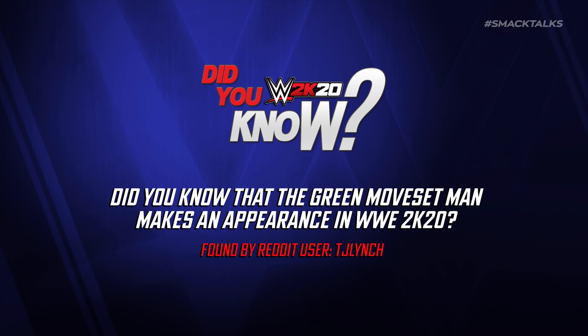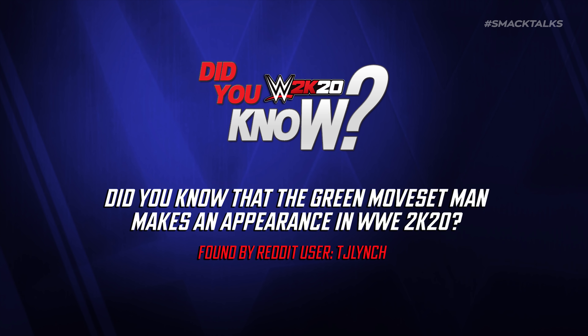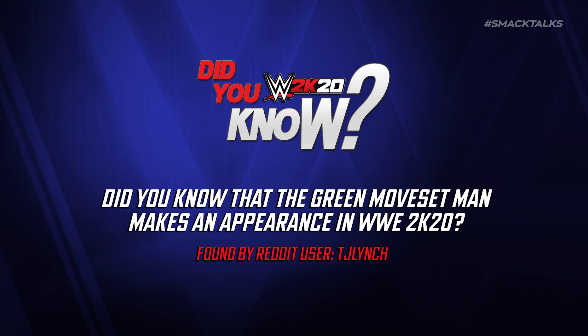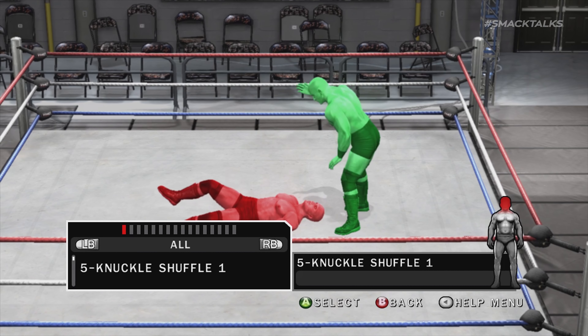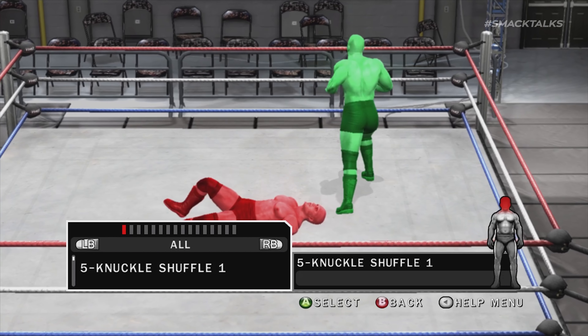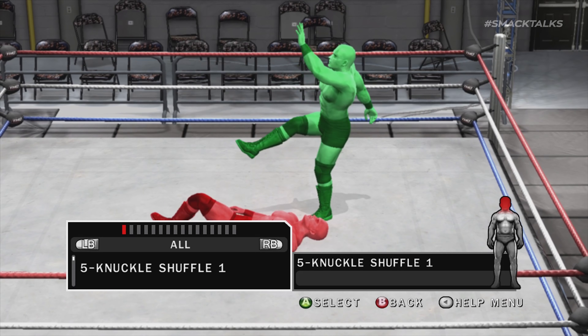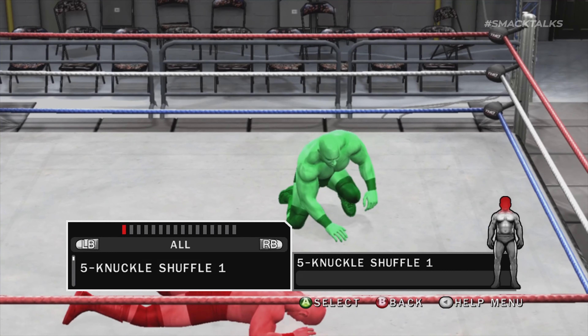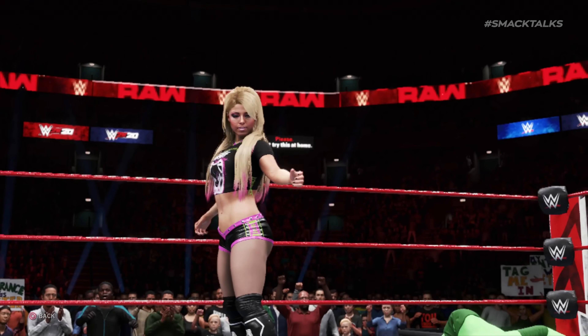Did you know that the green moveset man from the Smackdown vs Raw games makes an appearance in WWE 2K20? For fans that grew up playing the Smackdown vs Raw games, you're bound to be familiar with the green and red moveset men that used to appear in Create a Moveset. Something you might not know is that the green moveset man actually makes an appearance in 2K20.